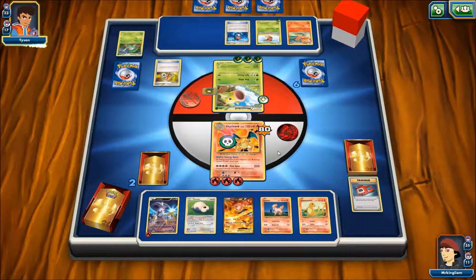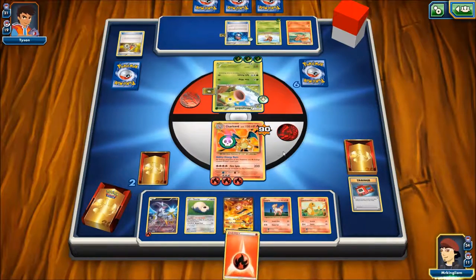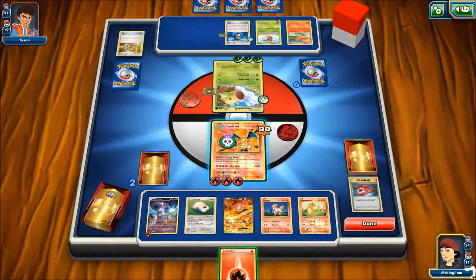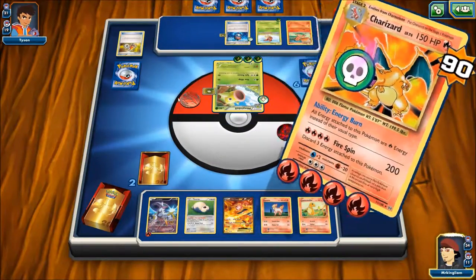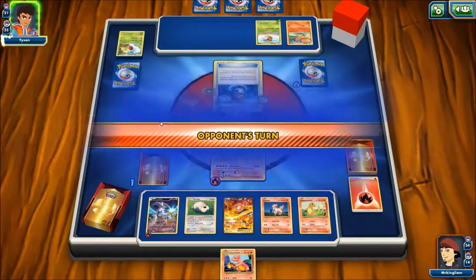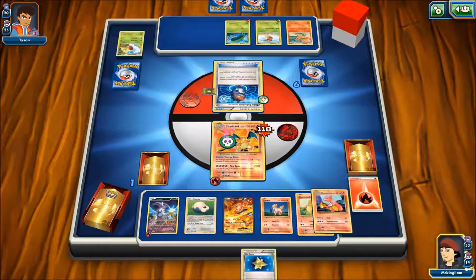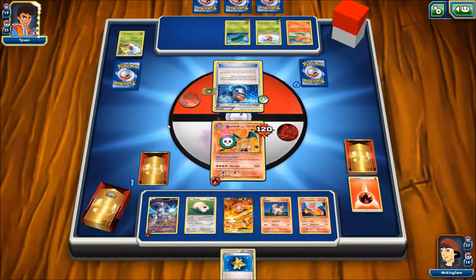That could have activated some kind of ability — that must have been the flip of the coin. That's retreat — okay, never mind. So what should we do? We've just going to kill this Weeping Bell, I think, because it's got Hard Charm. Goodbye. Charmeleon — okay, I'll take that. So revolve that. I think Charizard — sorry, Charmander — evolve into Charizard.